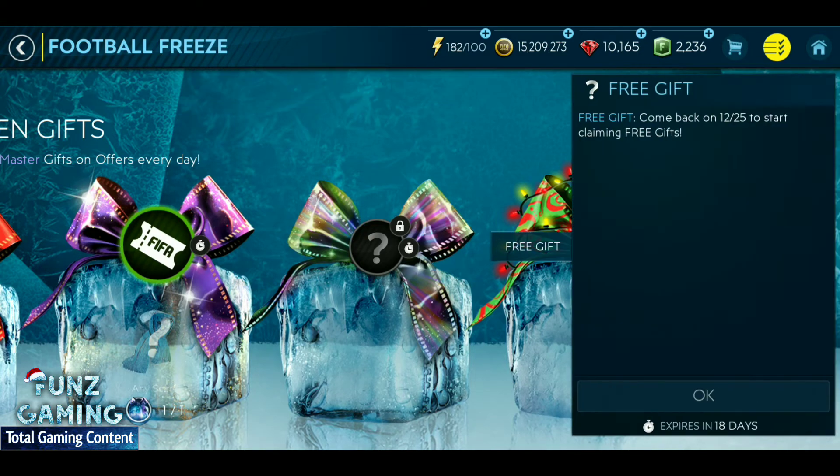There is also a Lost Gift offer, which is a free gift. It might contain some gifts like Gold, Elite, or Master gifts, and it will be unlocked later on.